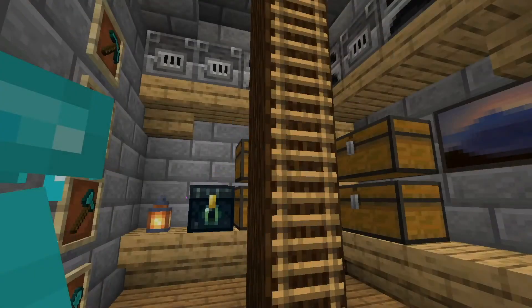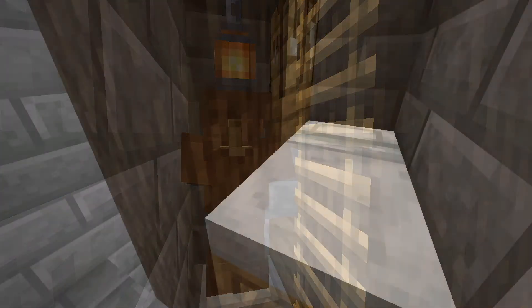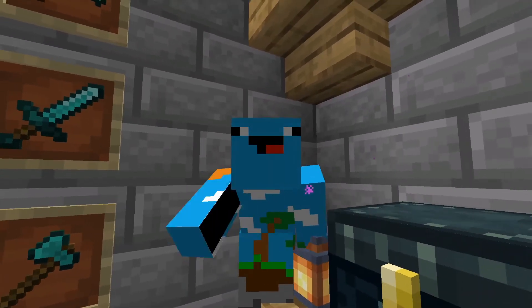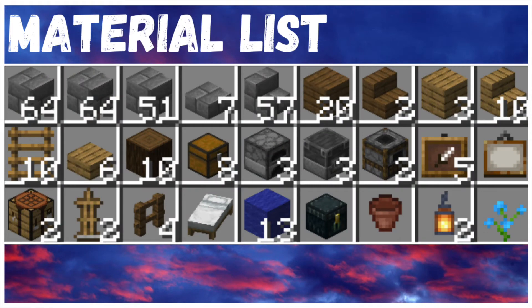On the ground floor there is plenty of storage and loads of furnaces. If you go up the ladder you will find that there is some decoration and a bed where you can set your spawn. It has everything you could possibly need at the start of the game.